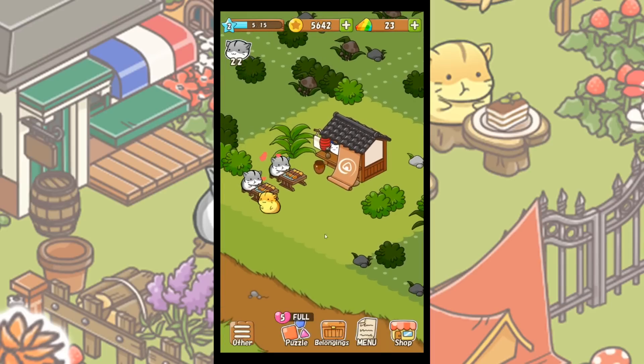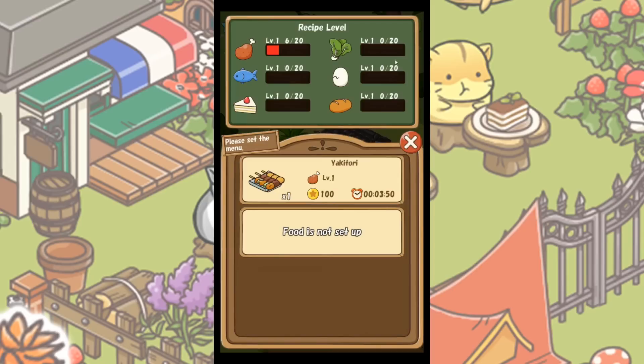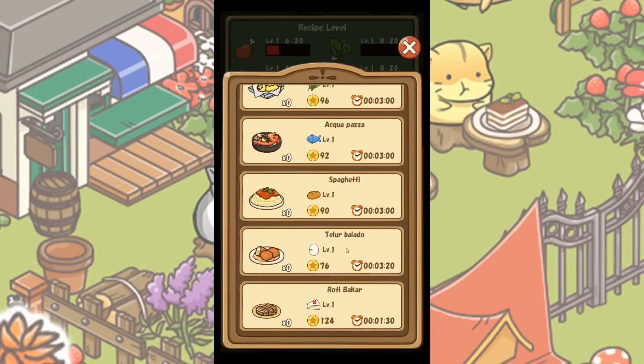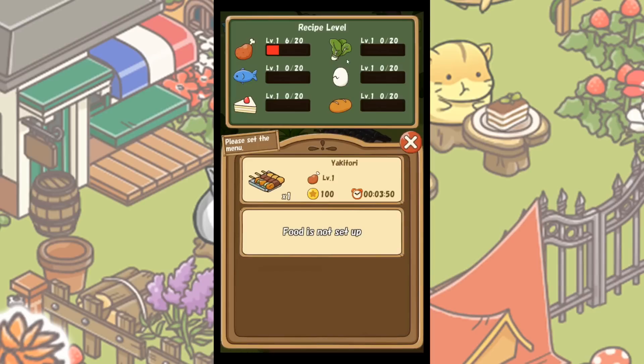Let's set the menu by pressing the miscellaneous button — tap on the slot part, the recipe list will come up, select cooking from there and add it to the slot. Cooking that is not set in the writings will not be requested by guests even if you make it — so be careful! Oh my gosh, look at all these things. There's spaghetti! And as we level up our cooking skill, there are different types — like you can have a little bakery. It looks like we're working on meat right now.